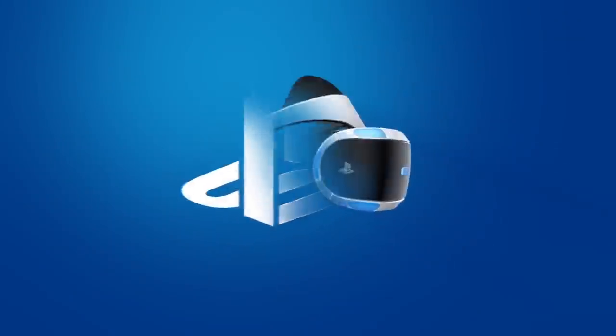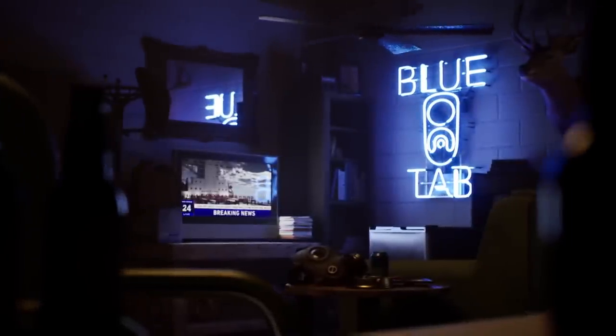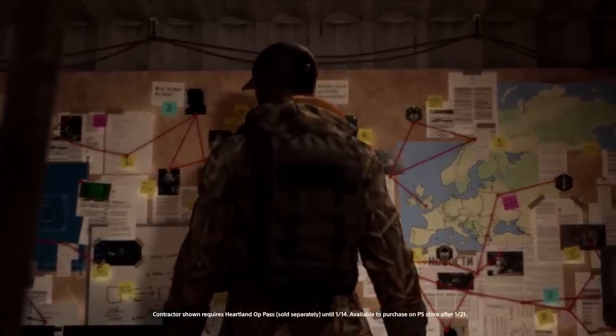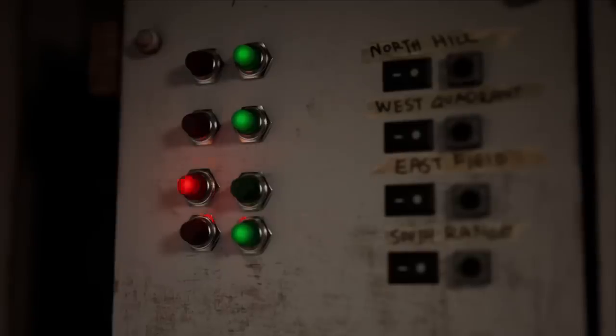Next up, an update on the PSVR exclusive Firewall Zero Hour — Operation Heartland and Digital Deluxe Edition bundles hit PSVR tomorrow. Game director Damon Shabistari at First Contact Entertainment noted on the PlayStation blog: 'Arriving October 22nd, our latest operation finally brings contractors to the Heartland — the United States of America.' To recap last season, Operation Dark Web added two new maps — Newsroom and Cargo — two new contractors in Canine and Proxy, two new weapons in the Z1 Reaper and Sten, and three new pieces of equipment: the motion sensor, instant smoke, and concussion mine, plus cosmetic rewards from weekly missions.